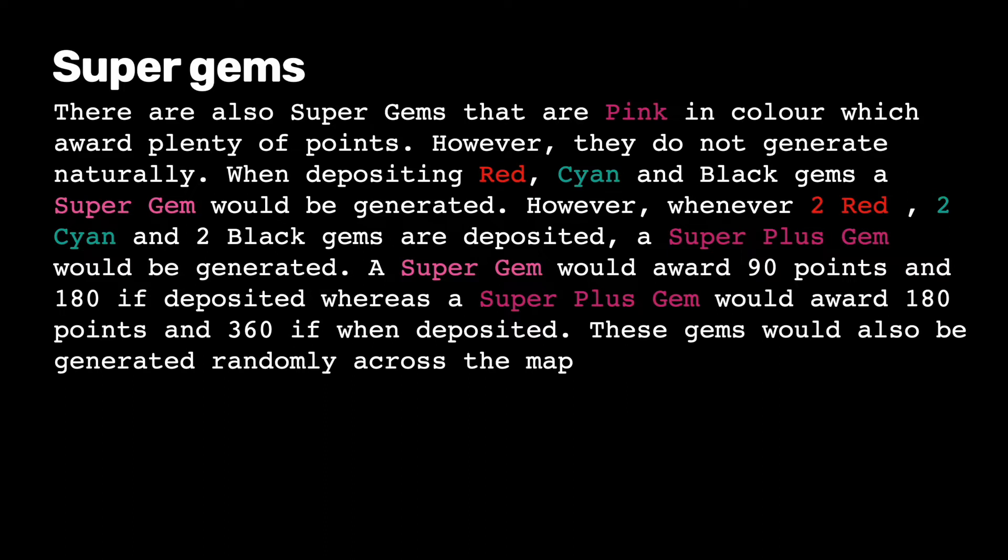A super gem would award 90 points and 180 if deposited. Whereas a super plus gem would award 180 points and 360 if deposited. These gems would also be generated randomly across the map.